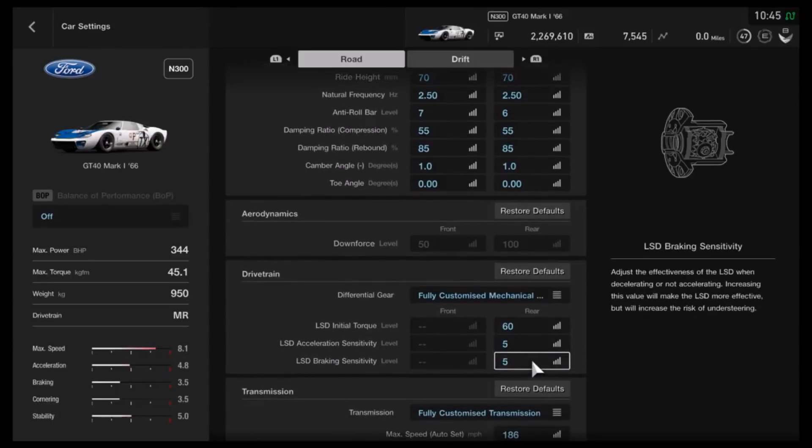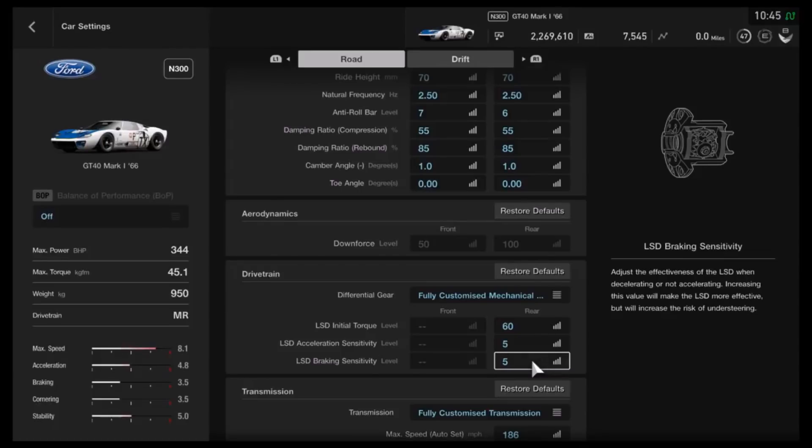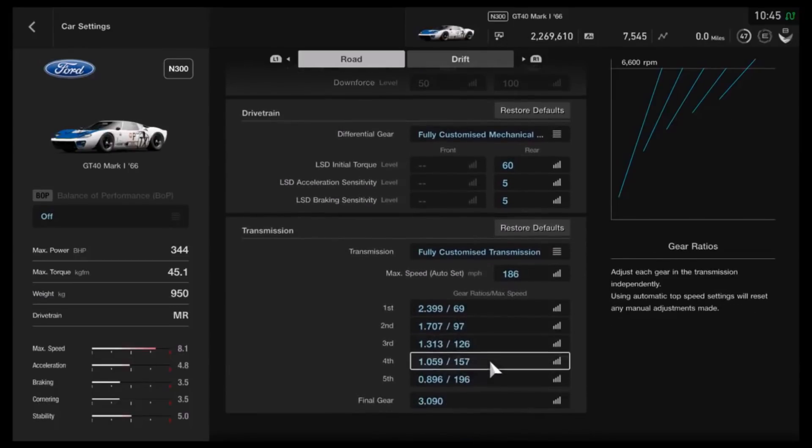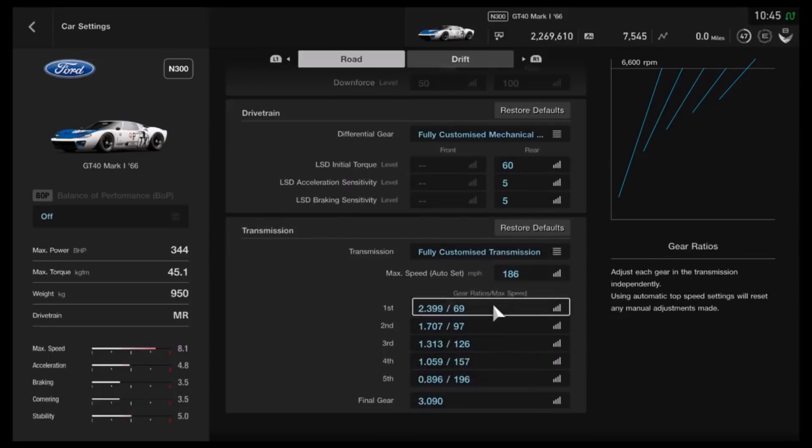Different people have different preferences there, and if you just want to try something different, by all means do so. The whole point of my tunes is to encourage personal spins on it — mess around, try something different. If you find it doesn't work as well, you can come back and do this tune again, or if you find something better, use it. For the gearbox, I'd recommend an auto setting of 186, and I haven't changed the rest, because you just don't need to.